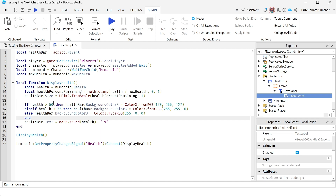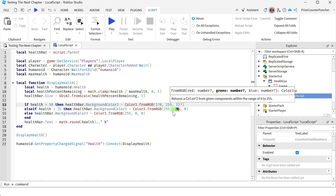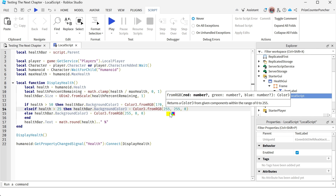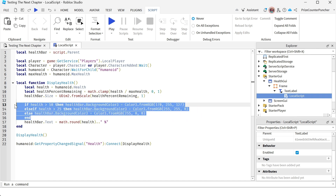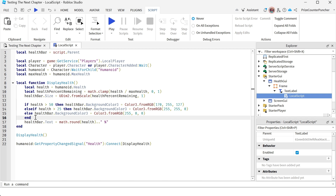This block of script is to change the color of the health bar. If your health is above 50% we give it a green color. If your health is above 25% we give it a yellow color. Otherwise we give it a red color. Then we update the percentage text of the TextLabel to show the current health remaining.